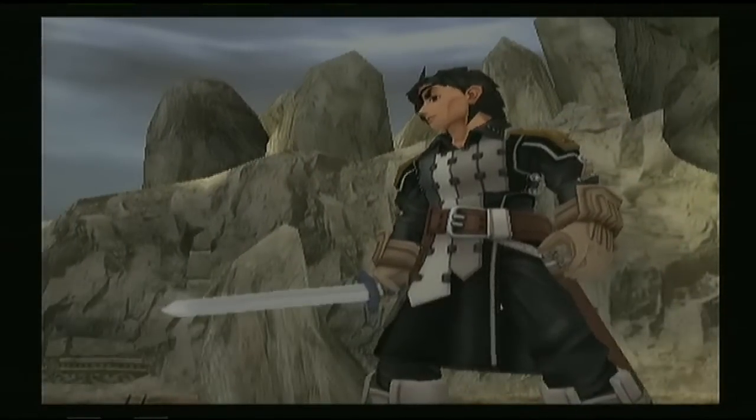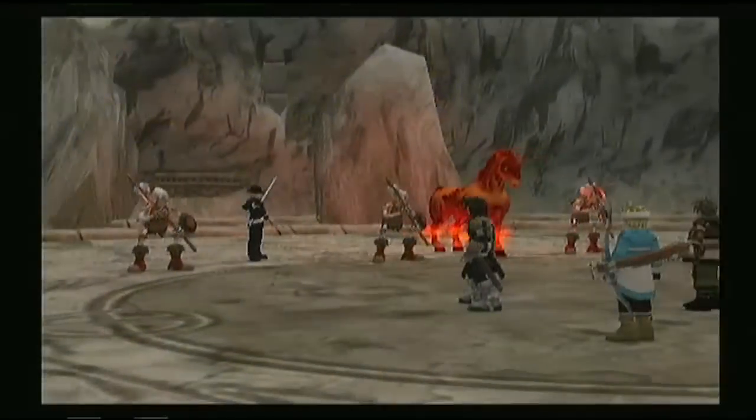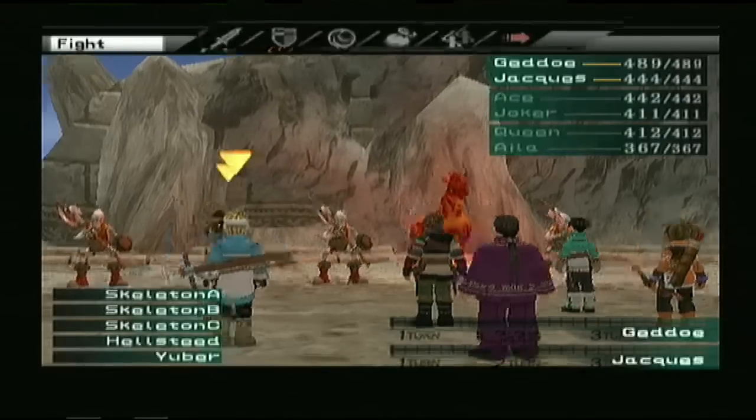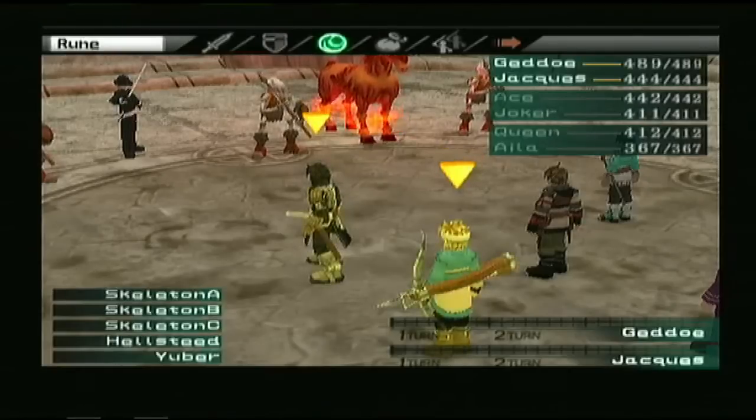Good comeback. Yuper — he's the one that uses the true lightning rune. The skeletons and the hellseed use just regular fire, which really at this point it shouldn't be too much of a thing for us to take him out. I'm going to work away at the little minions there first before I go after Yuper.